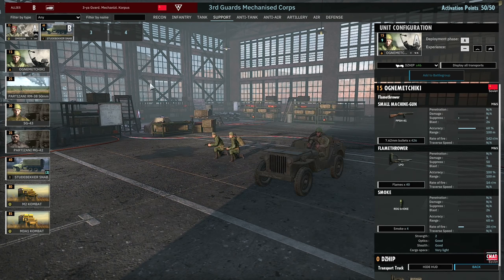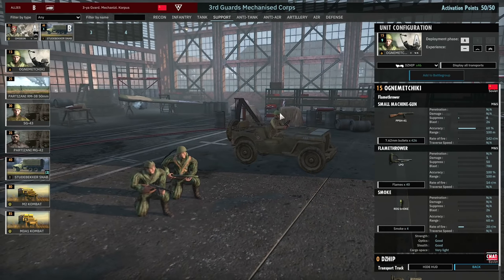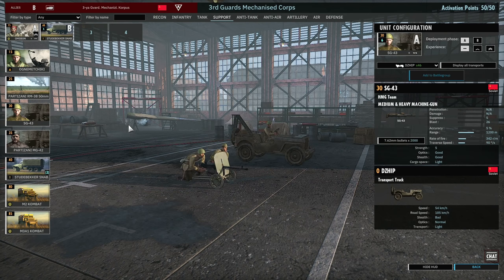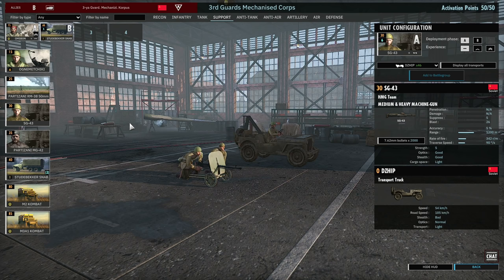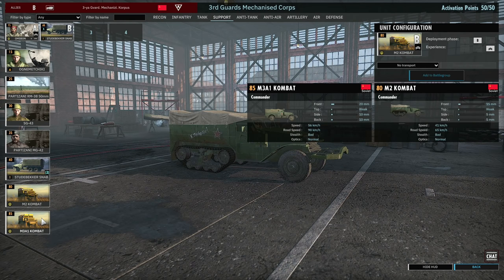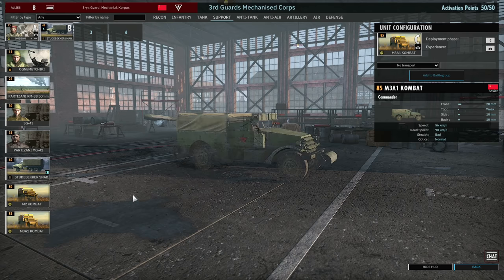Other Support tab choices include the Ognemachiki, two-man flamethrower squads — bring them in Jeeps because they're fast. There are Partisans with the 50mm mortar; you get eight of them in Phase A, which could dominate the infantry engagement early on. The SG-43 has 1200-meter machine gun range, and the MG-42 with Partisans has 1500-meter range with five available in Phase A. Imagine bringing the 50mm mortars, MG-42s, and all partisan infantry cards — you could have a lot of fun with the early infantry game. There are also the M2 and M3A1 command units.